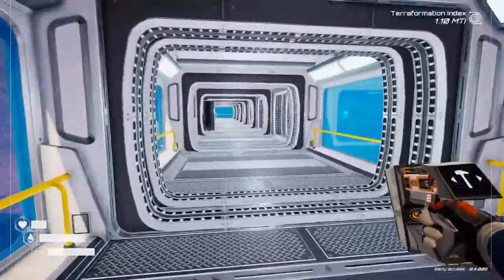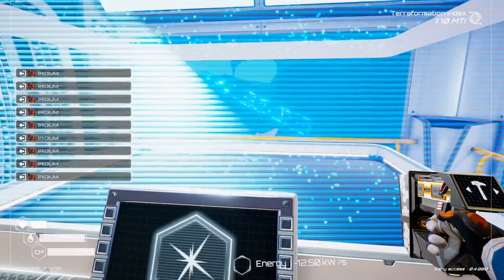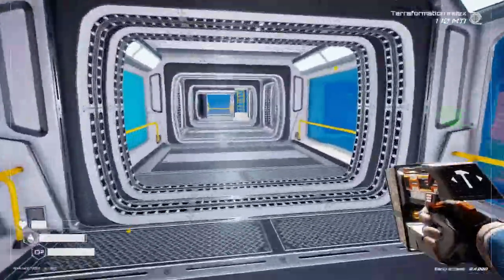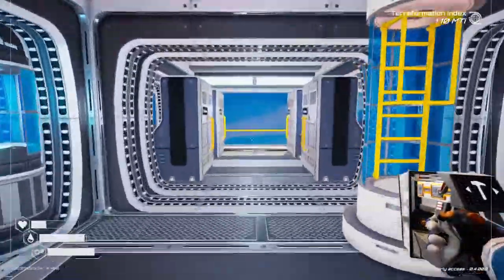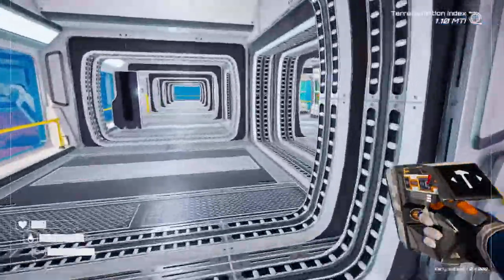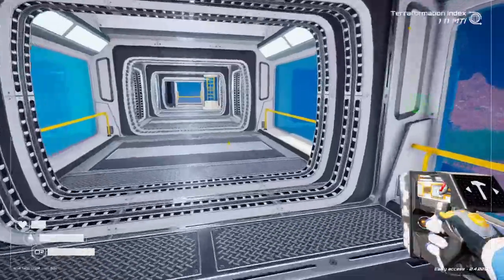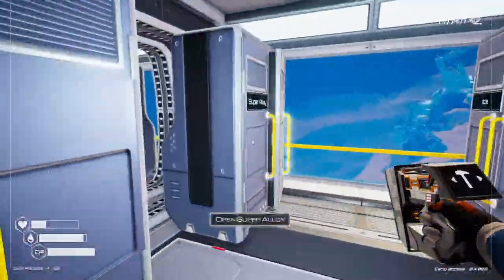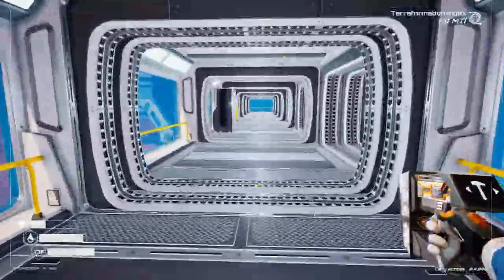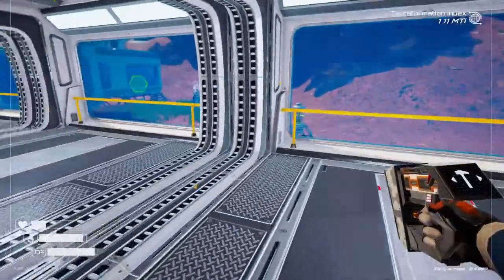For the thrusters I need two iridium rods - go ahead and craft two of those. Then I need the uranium that I have. Go over here and make two of these - one, and I need more super alloy. Back over to the crafter, make another thruster and then go ahead and make the jetpack as soon as I get some titanium.